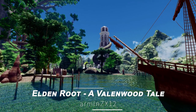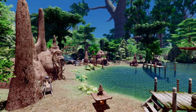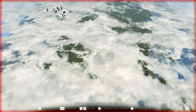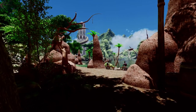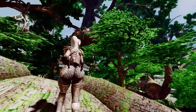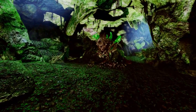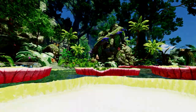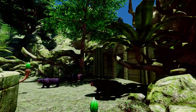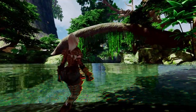Next up is Eldenroot: a Tale of Valenwood. This mod allows you to explore a new region in Skyrim — Valenwood — centered around the city of Eldenroot and its surrounding vast forests. The city of Eldenroot is a marvel of architecture, with towering tree-based structures that blend seamlessly with the natural environment. The mod introduces a variety of new enemies and animals, each designed with the unique aesthetics of Valenwood in mind. You'll encounter fierce forest creatures, mystical beings, and formidable foes that add depth and challenge to your adventures.